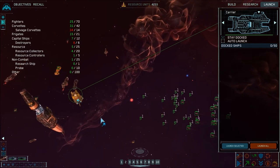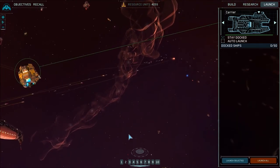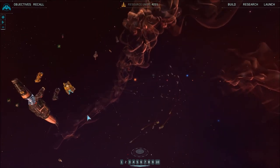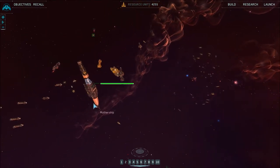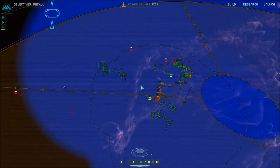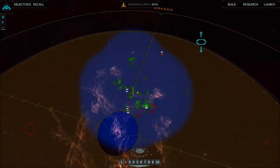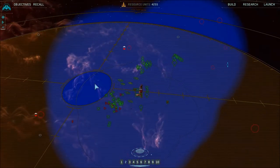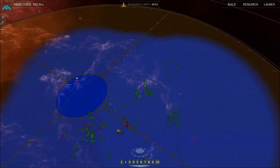Looks like they're going after our strike craft. Drawing heavy fire. Yeah, strike craft suck. Even the defenders that are custom built for this job can't do the job they're custom built for. Yeah, it seems like the frigates are much more effective - as in multiplayer.